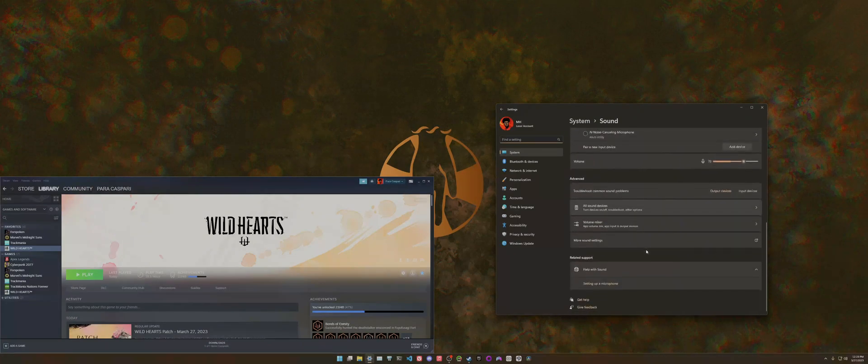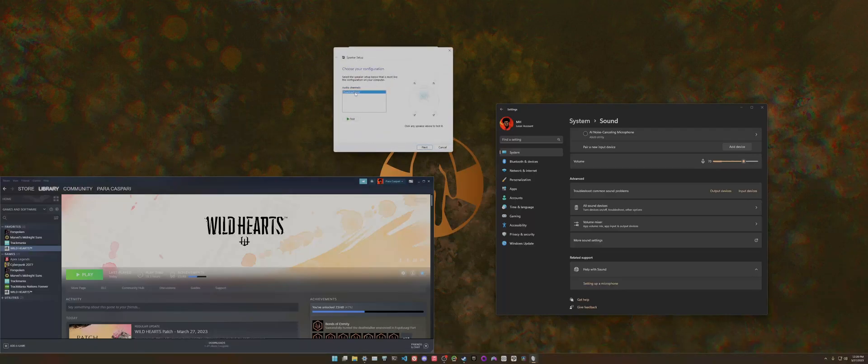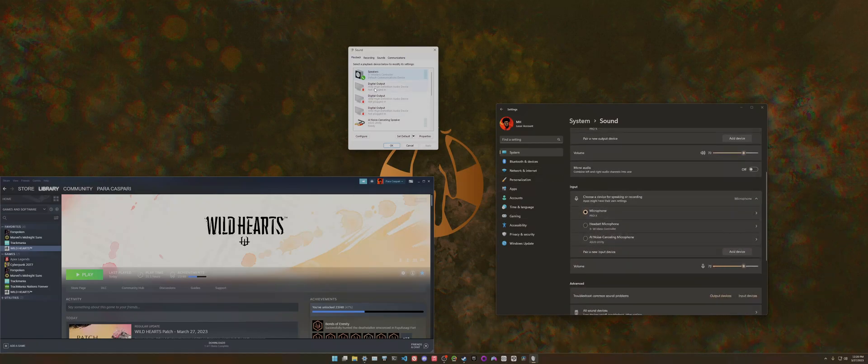An optional step, especially if this is your first time doing this: go to Sound Settings, then More Sound Settings. You'll want to come to the Wireless Controller settings and configure the speakers to make sure that vibration works. If you don't do this, vibration won't work when you play the game, because the haptic feedback in DualSense controllers is technically sound output. Even if you have your mic or headphones plugged in, you still want to configure the sound for the controller to ensure vibration works when you actually play the game.